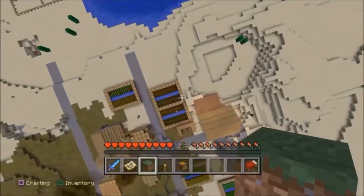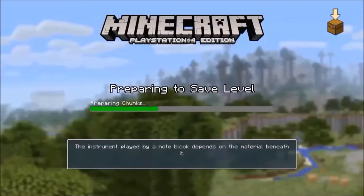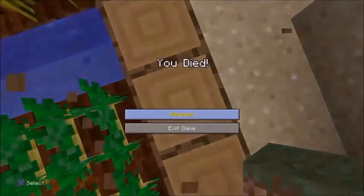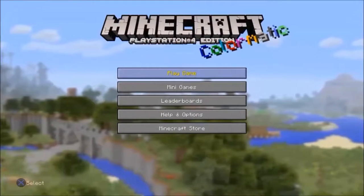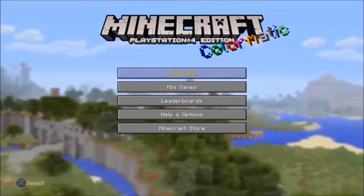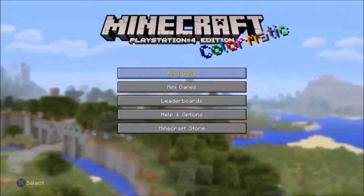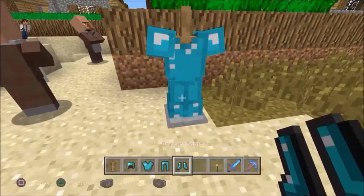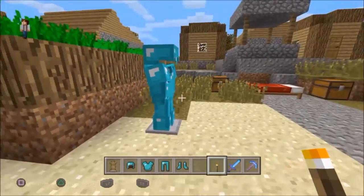If you are falling from an extreme height and know you're going to die, you can pause the game when you're at a survivable height, exit it, and when you return you survive — at least on PC, not on PS4. The colorful notes on the title menu are called splash notes, which are actually inside jokes. You can also hide a torch in an armor stand after putting armor on it, giving a wonderful glow at night.